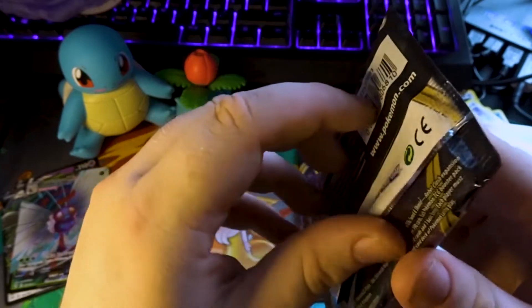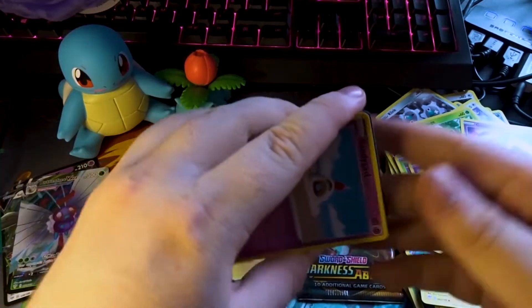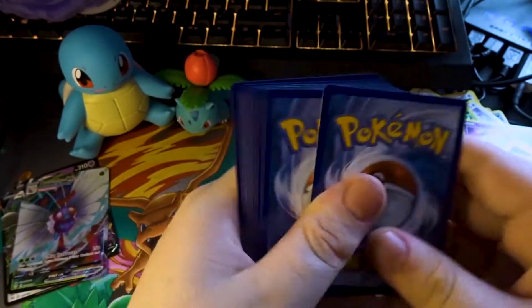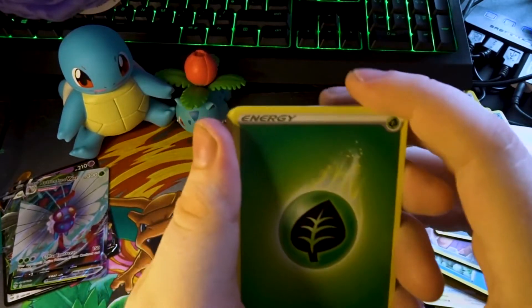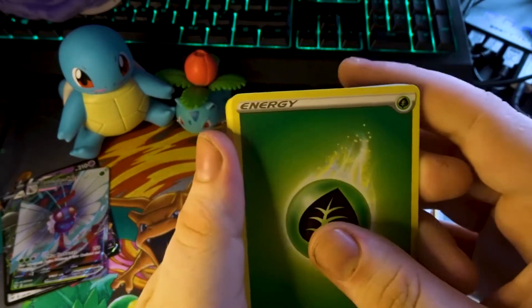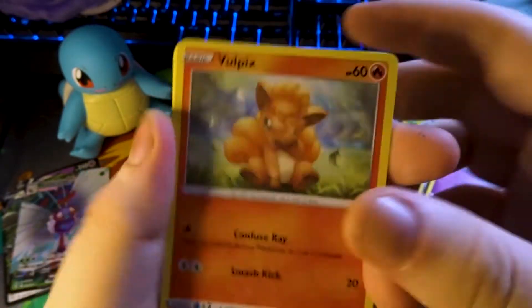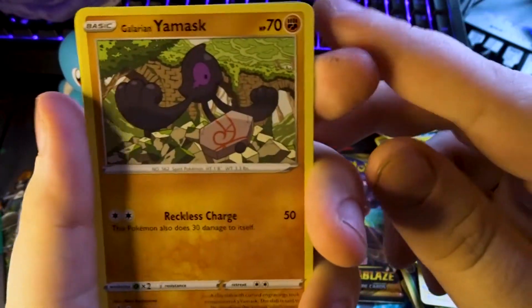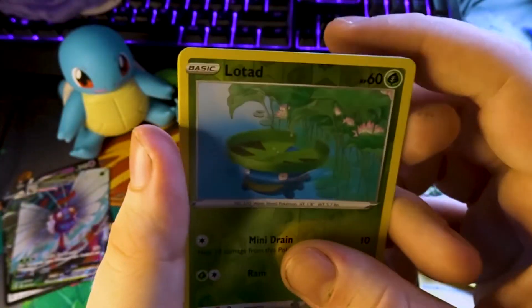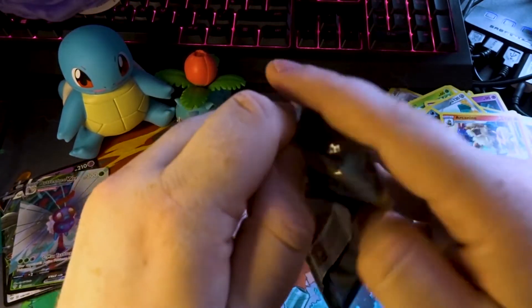Last pack of Rebel Clash from these ones, and then that'll actually be the last Rebel Clash for this episode — the rest will be Darkness Ablaze. Bronzor, Nuggets, Stunfisk, Sandygast, Vulpix, Cofagrigus, Shinx, Yamask. Lunatone is our reverse. And on the end, a regular Darkrai.